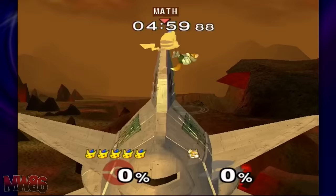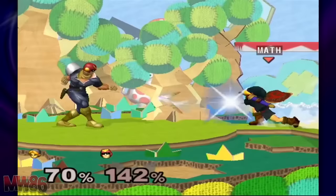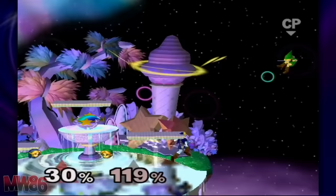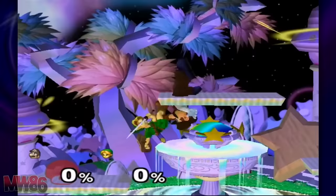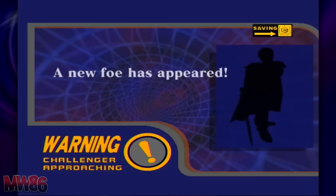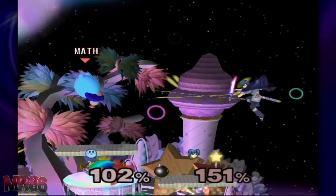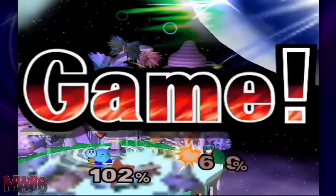Marth can be unlocked in three ways, one of which you have now done most of. You must complete Classic mode with all 14 starter characters, use them all at least once in versus mode, or play 400 versus matches. I personally recommend just playing each character in one versus match, as a one-stock match with a light character can take no more than 30 seconds. Just be sure the last character you play as is the one you want to fight Marth as — unlike me, who forgot Kirby existed until the very end. Marth will fight on Dream Land. Take him out to unlock him.